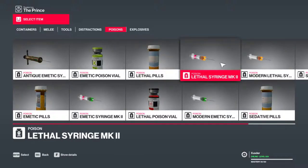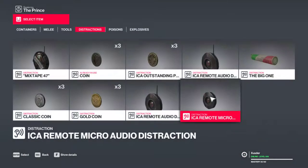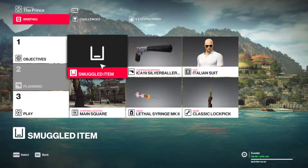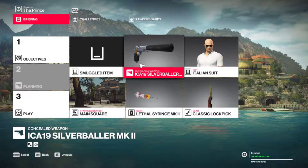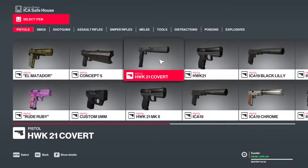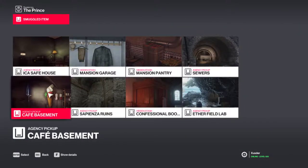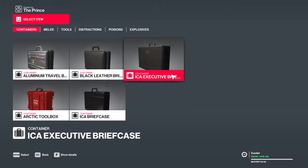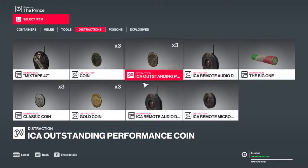I'm going to bring with me the lethal syringe Mark II and a lockpick. Give me a lockpick here. Where is the tools? Classic lockpick. And what else did I need? I'm trying to remember. There is a strategy that I'm trying to go for, but I'm going to do it a little differently. I'll explain everything. For the ICA safe house, I need to bring the poison with me, and I need to bring some coins. Let's get the outstanding performance coin — that's pretty cool.